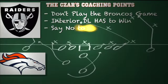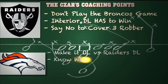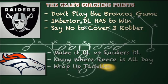Let's look at some of the coaching points for both teams in this ballgame. For the Raiders, they can't play the Broncos' game — they're going to have to play their game. It's going to be running the football, operating off play action, short to intermediate. Don't try to hit big plays deep down the field until you're able to connect on a few of those short passes. The interior defensive line has to win up front, get pressure without blitzing Peyton Manning, and say no to cover three robber. Only use it in the red zone — if you use it across the full field, you're going to struggle.